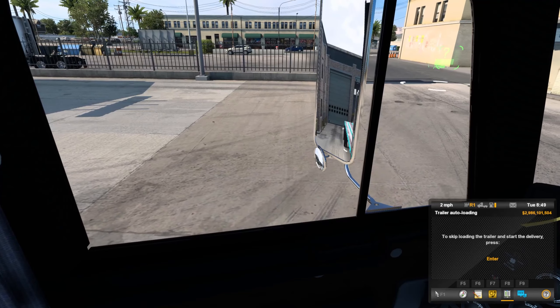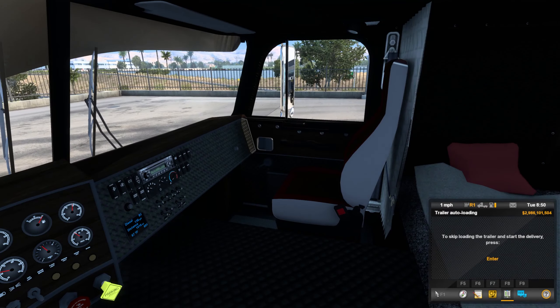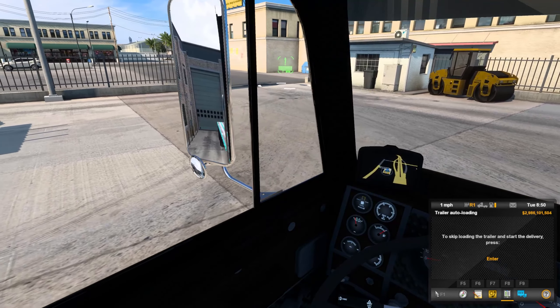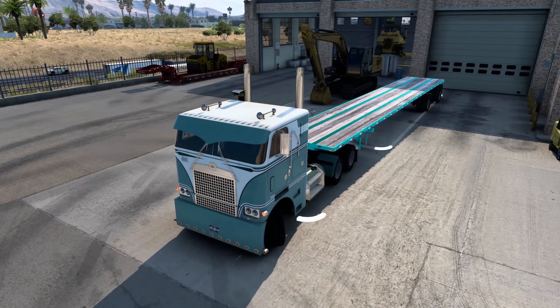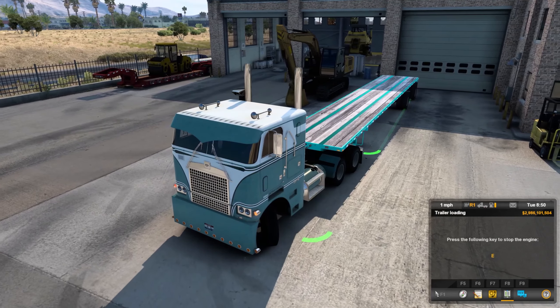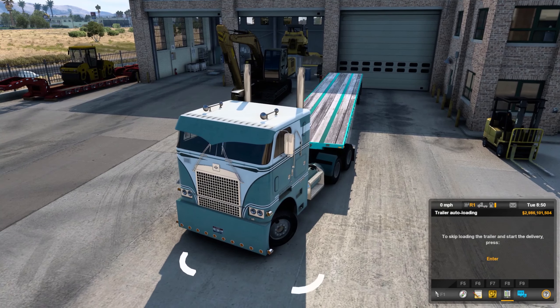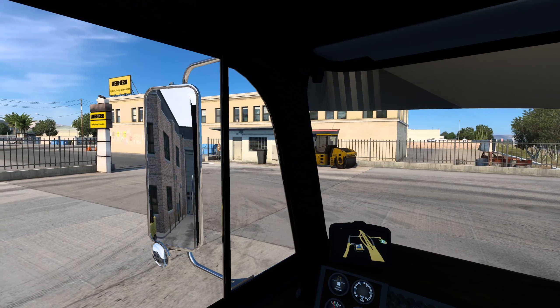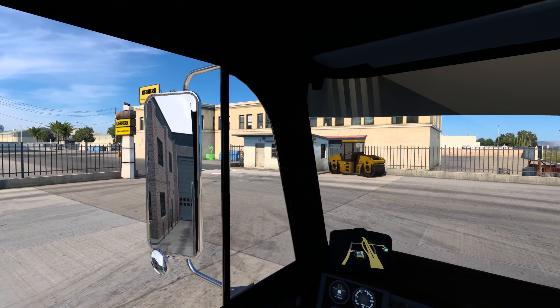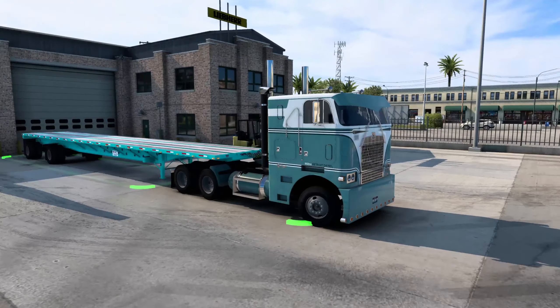Looking pretty good on this, I really do. Oh — we kind of screwed it up, I think. Keep backing it up just a little bit more, I think we'll be good. Get the truck straightened out — oh, we hit the building there, but let's get it straightened out. Hey, if they'll take it, I'll take it. Let's go ahead and shut the truck off and unload.